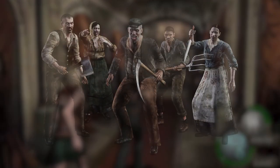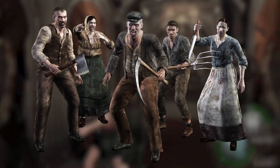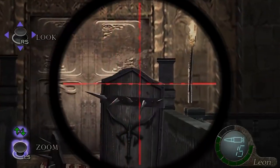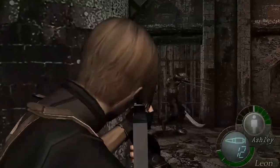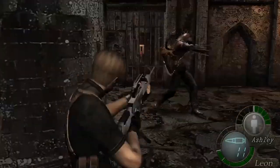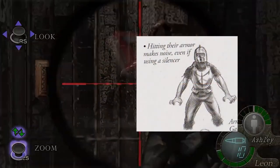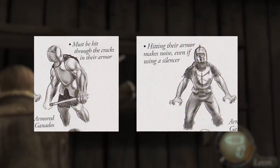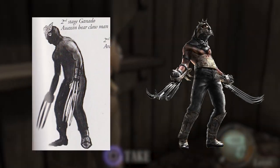Eventually the modern Ganado designs were made, looking far more human and nowhere near as grotesque or deformed. However, the modern Ganados themselves even had many designs that were considered but ultimately rejected, many which were rather out of this world. First is the beta version of the Gerador enemies, which were in fact two different enemies at first. One is an armored Ganado with both a slimmer and a bulkier design, complete with the Los Illuminados insignia. The other being the Assassin Bear Claw Man, a shirtless Ganado featuring long claws of the final Gerador enemy.